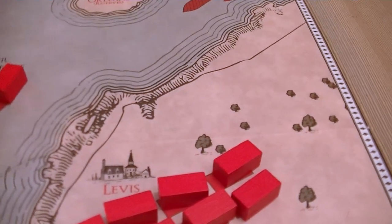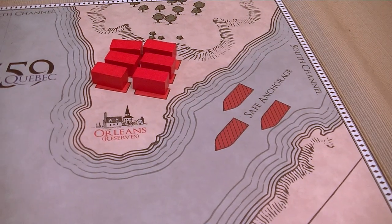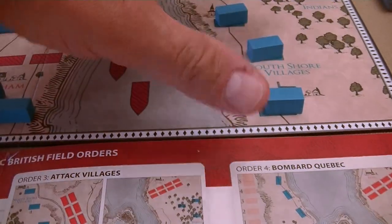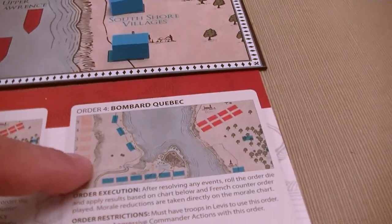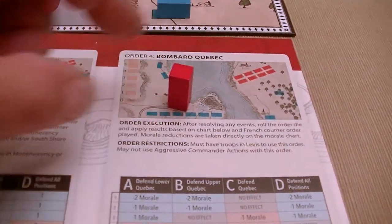The first thing we need to do is take a survey of the board and look at where we have troops. We have some here in Levis, also troops in Montmorency, and a reserve up in Orléans. I think we should probably try to start by launching a volley across and bombarding Quebec. We'll take one of our cubes and place it, and we're not going to make this an aggressive action.